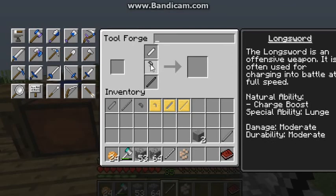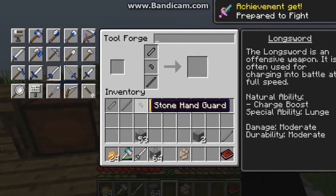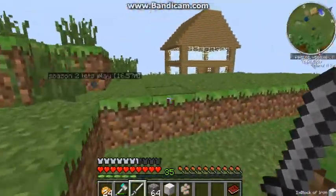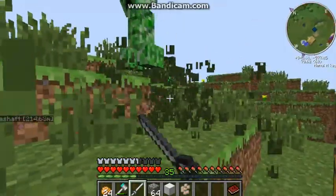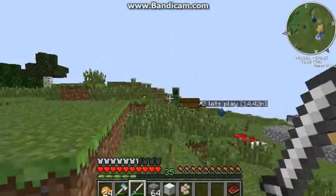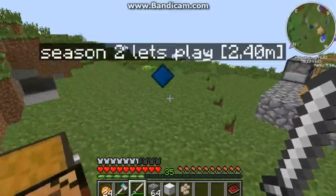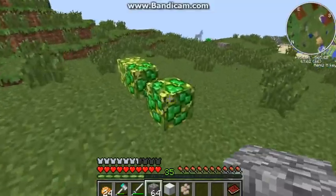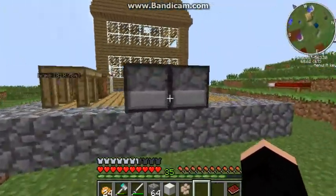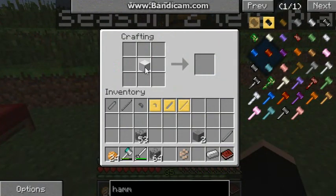We got a longsword, that's what we've been needing - something with a little bit more. We need more defenses if we're going to go to the mine shaft over there. We've got that longsword that's going to help us out, we collected those berries. We got a piece of iron and now we're going to make some boots, and then we're going to go to that mine shaft.